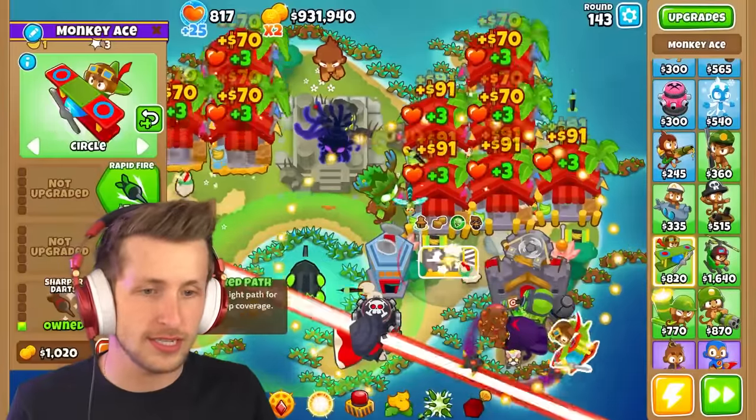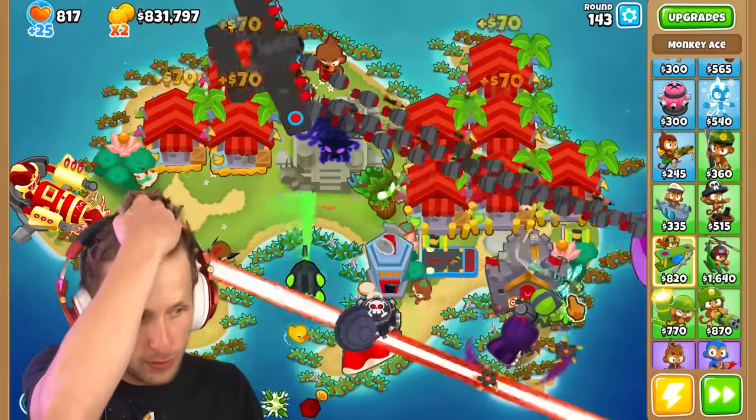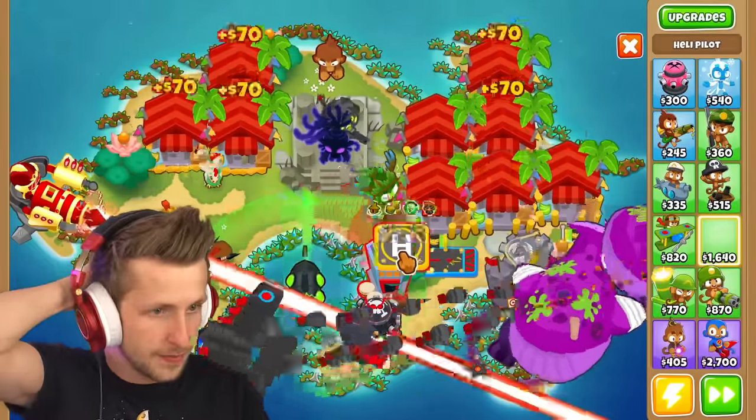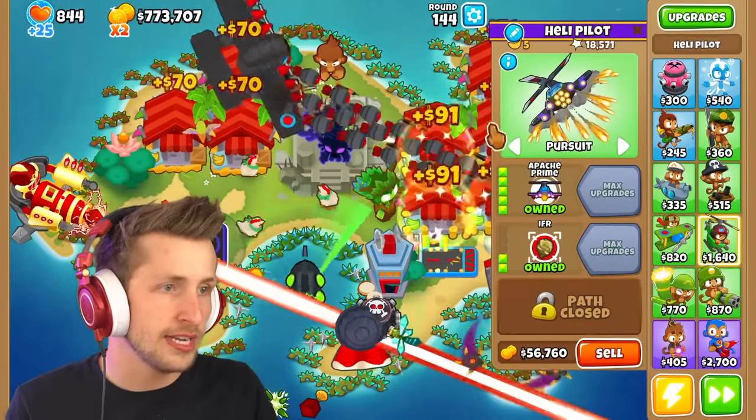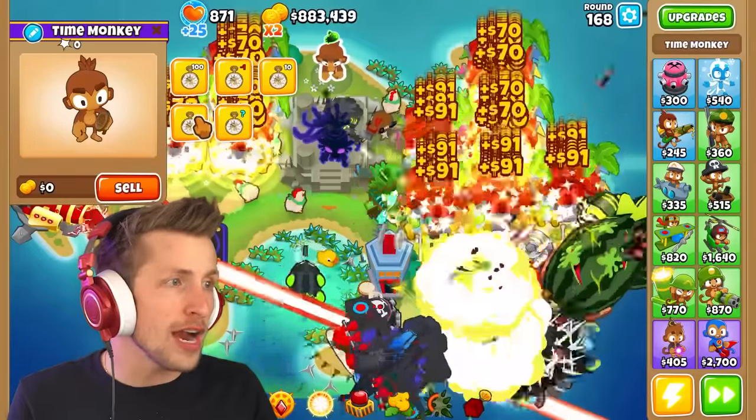We definitely want rapid fire and lots more darts - that's much more important. Then apache prime, and I'll give him IFR. He already has five times damage. Everything's just doing five times damage right now and we're on round 170.